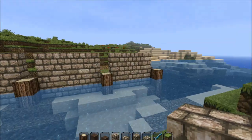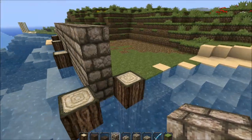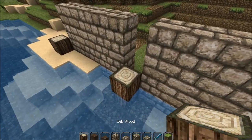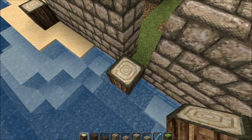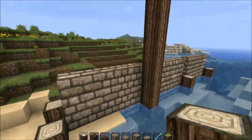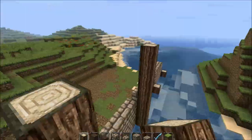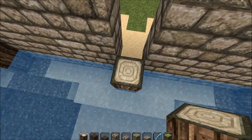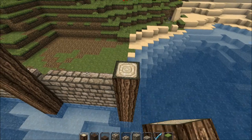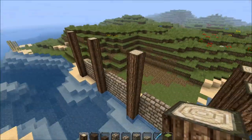Now we've got this very bland, boring-looking structure - log, five blocks, you get what's going on here. We'll work on this side another time. Now let's bring these logs up - thinking two, three, four, five, six, seven, eight - eight blocks. So we're going to take these up from ground level, one through eight, like that.